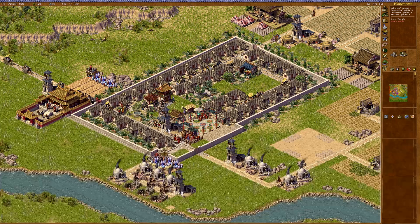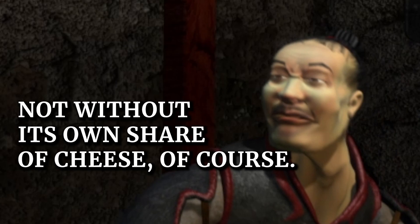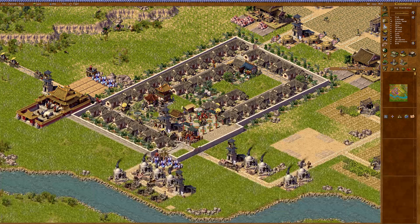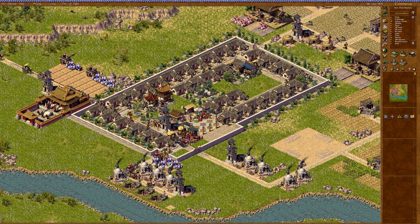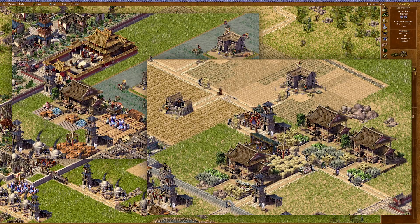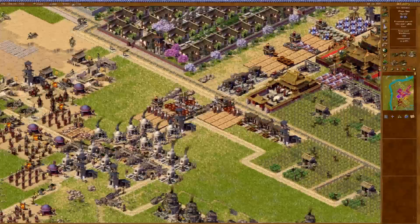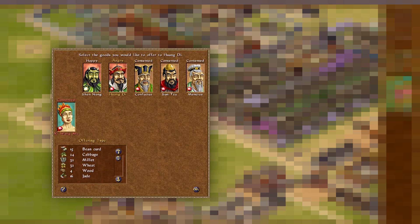Simply put, Emperor is the best game in the series. It has all of the improvements and none of the weaknesses of Zeus. The theming is beautifully implemented — you get clear distinctions in the kinds of food you can grow in different regions of China, with rice and soya in the south and wheat and millet up north. As you progress through the ages, you discover bronzeware, lacquerware, and tea. Religion likewise starts with ancestral worship, and then expands with later Confucianism, Taoism, and Buddhism, and the increasingly syncretic beliefs of your citizens demand them all — in a complex religious landscape that persists in China to this day.